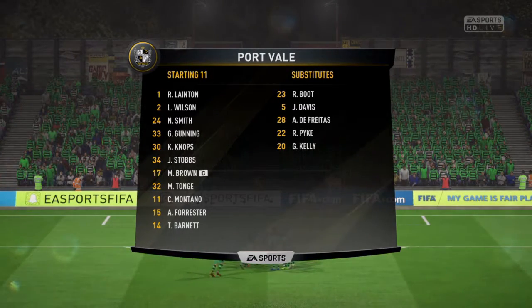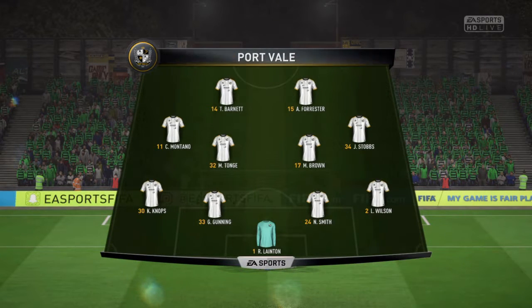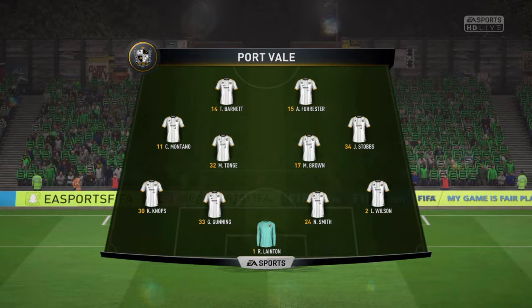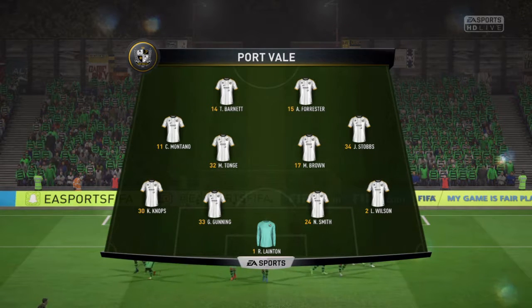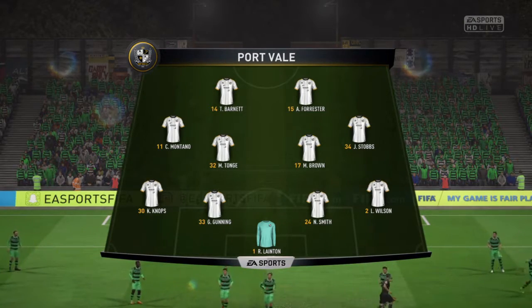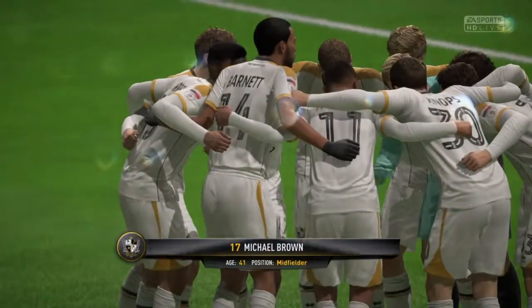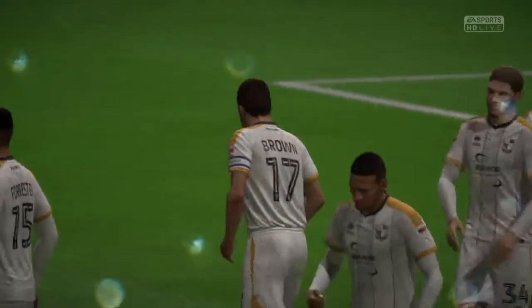Port Vale line up like this — Brown and Tongue in the middle. As we made note of in the last episode, they are experienced heads. It's 4-4-2 to match us. Montana on the left, Stubbs on the right — I need glasses. Forrester and Barnett up front. And I was expecting a tough game with this one for Port Vale, but I was expecting to win the game. I've got to stress that one.